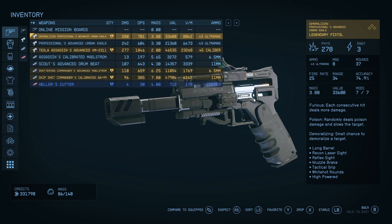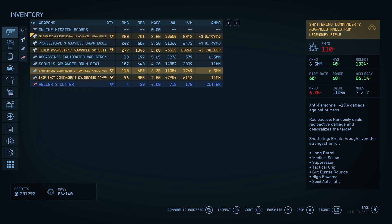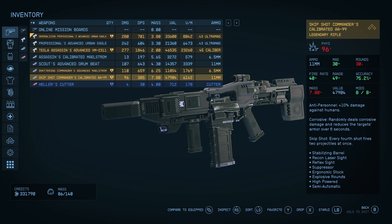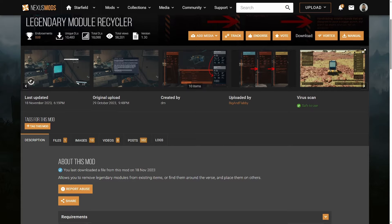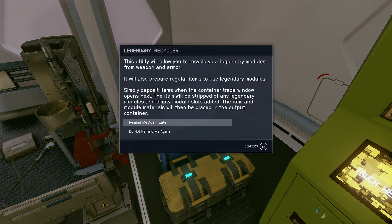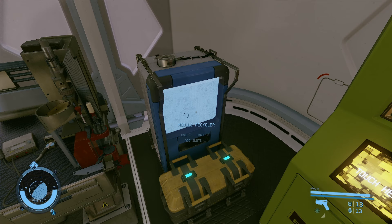Fallout 4 and Starfield have the same problem when it comes to legendary items, in my opinion. All the legendary perks are random and there is no way to add specific ones to an item of your choice. With the Legendary Module Recycler mod created by DM and uploaded by Big and Flabby, that is no longer a problem. This mod has two core functions: it will remove legendary effects from one item and enable you to place them on another.